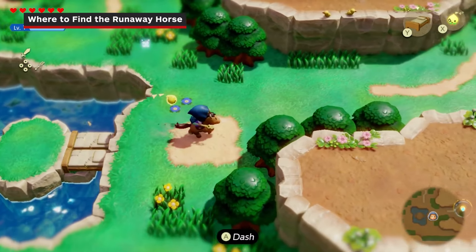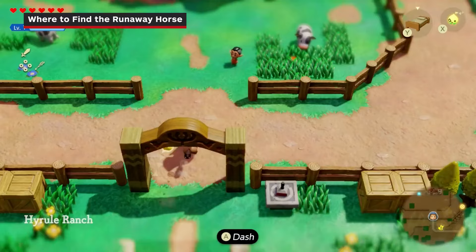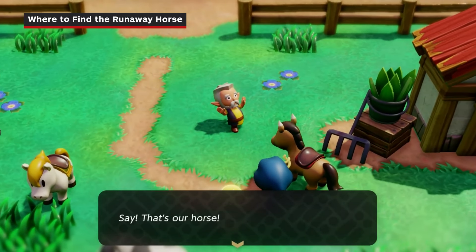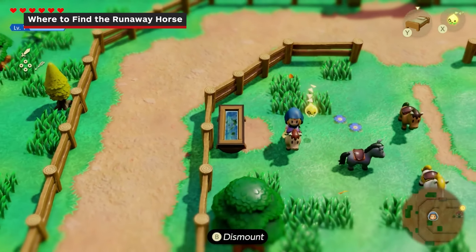Then return to the old man at the ranch and turn in the quest. From here, he'll let you rent a horse for free. Pick one — just not the white horse, sorry.